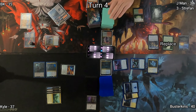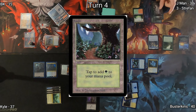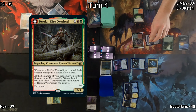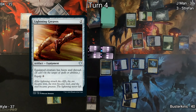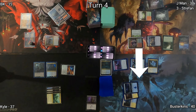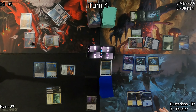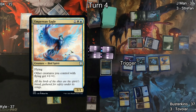On J-Man's turn, he draws three again from Sylvan Library. This time he puts back one and takes four life. Forest is J-Man's land for turn. He casts his commander, Tovalor Dire Overlord, followed by Lightning Greaves, then equips his commander. Now that his commander is hasted, he attacks Busterkins, who takes the damage, allowing J-Man to draw a card. Busterkins plays Prairie Stream as his land for turn, which comes in untapped, then plays Empyrean Eagle, giving all of his flying creatures plus one plus one.